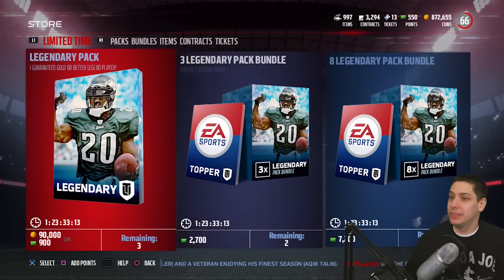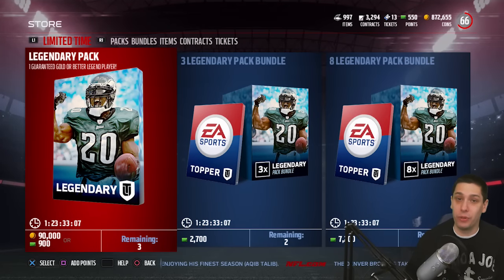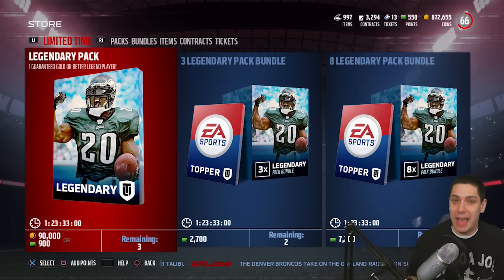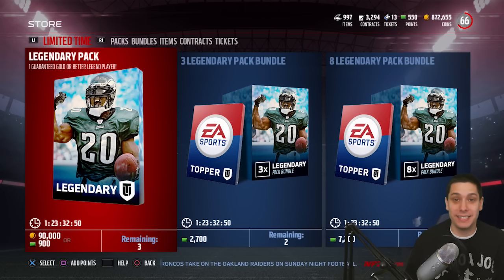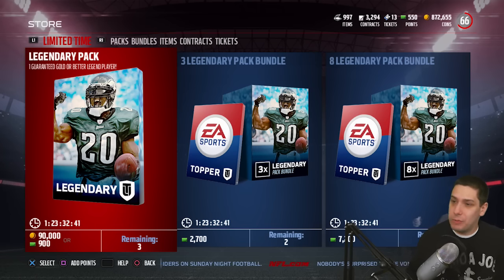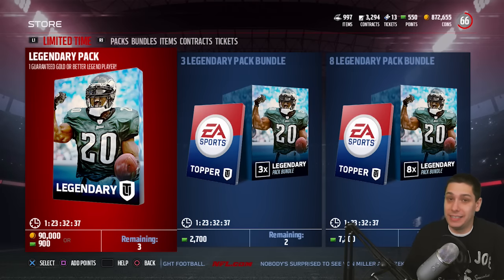Let's go in here and open up some packs. We do have a legendary pack we can pull. You can actually pull three of them with coins. This guarantees you one gold or better legend player — they're a little bit more descriptive this week about the legendary packs. Last week it just said 'guarantees one legend player,' which is vague, because most of us view legend players as being elites. So when we bought them we were like, why the hell are they only golds? But at least they're being more descriptive this week. I kind of think they're a ripoff if you don't get an elite legend.